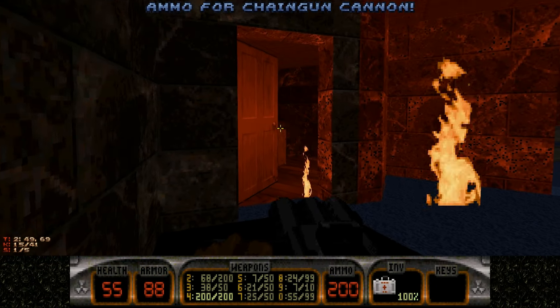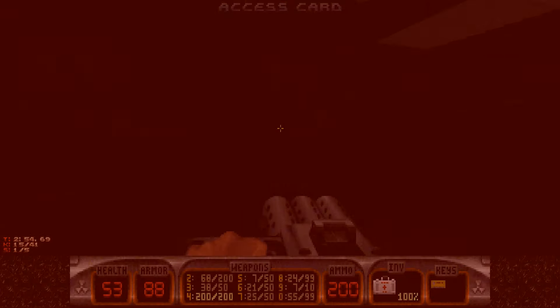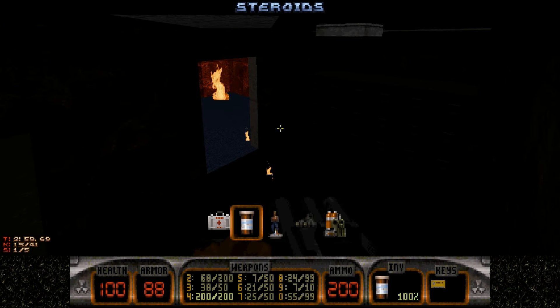Also, be careful, because there is one that comes from this side. Jump across, pick up your first key, which is the yellow key. Also jump back here — this cabinet room here. You can see it a little bit better.